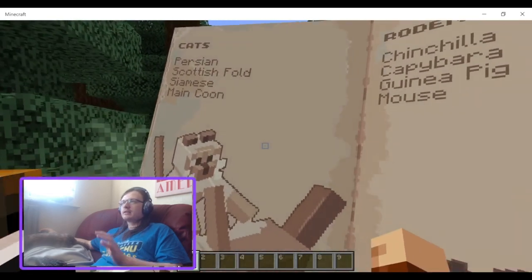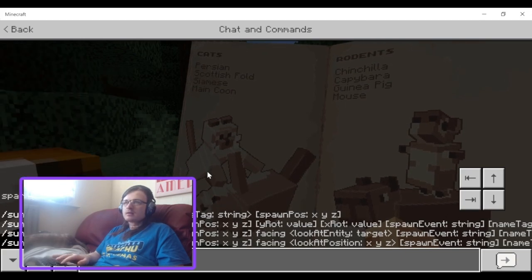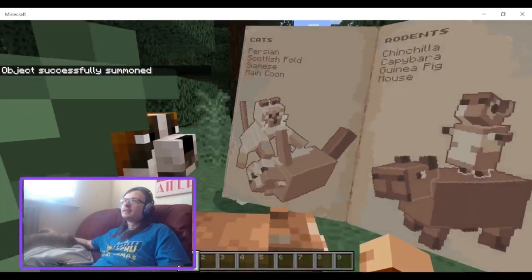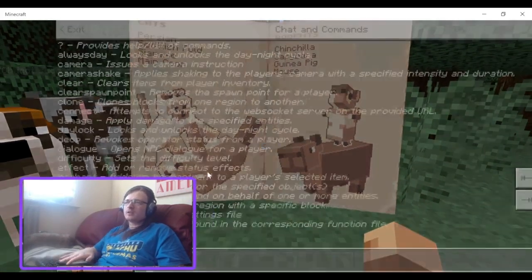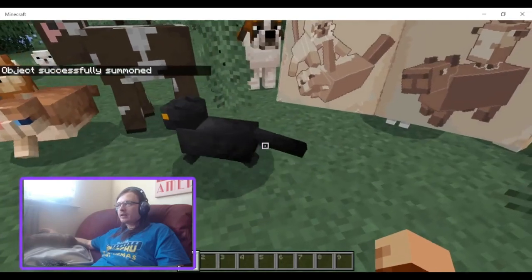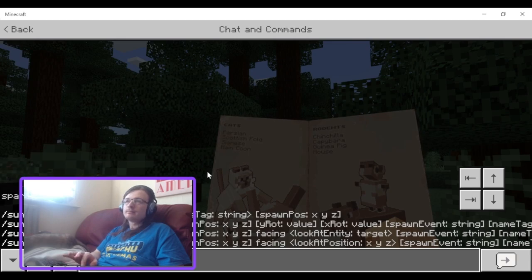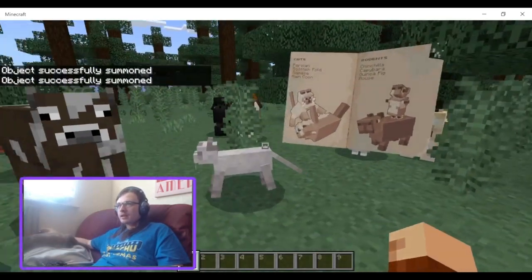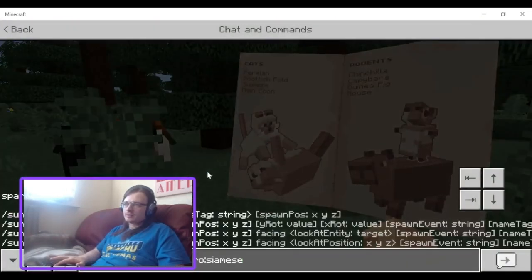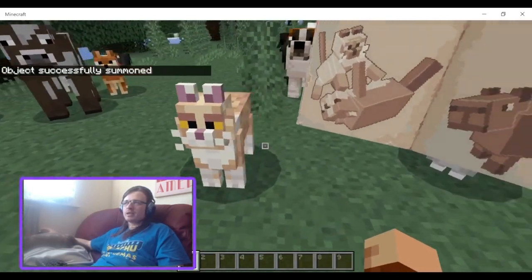So we have cats. We have the Persian - oh, it's a chunky boy. We have the Scottish Fold. The Siamese - that looks like a regular Minecraft cat. And the Maine Coon - oh, that's a big cat. I think the developers of this were more dog-focused.